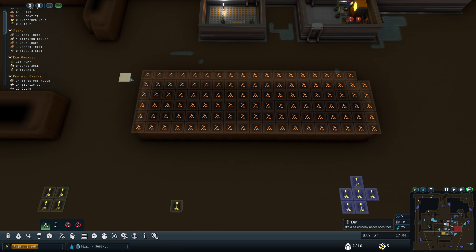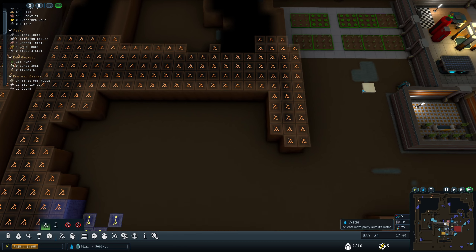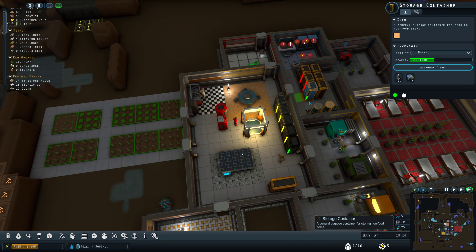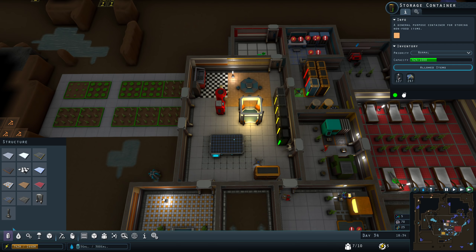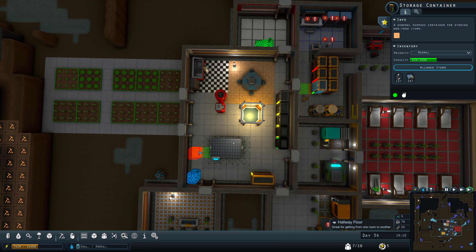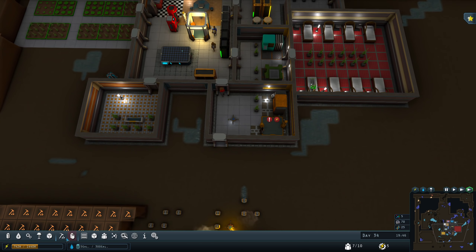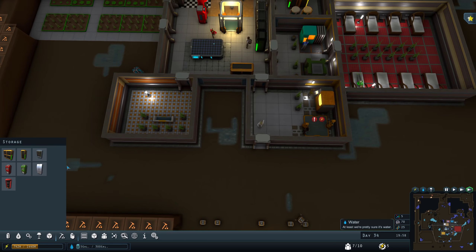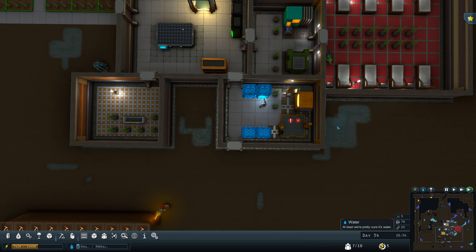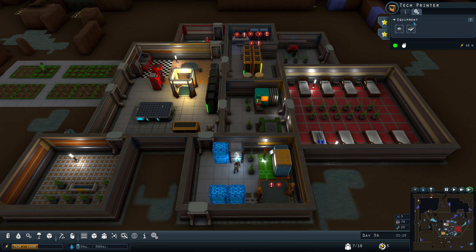I'm going to start strip mining much of the map that's left. This will fill up our storage containers like there's no tomorrow. There is storage compression — you can store more stuff in a container, but it's kind of an expensive mod so I tend to just add more storage because it's cheaper.